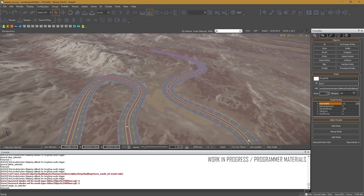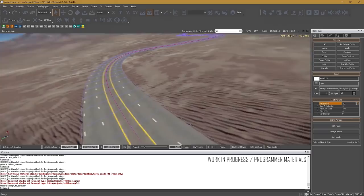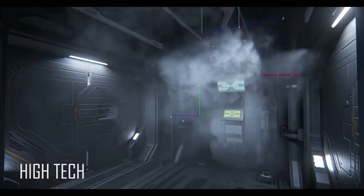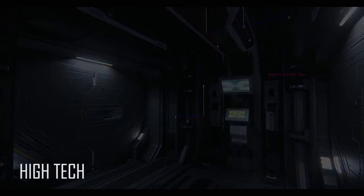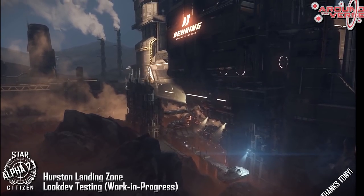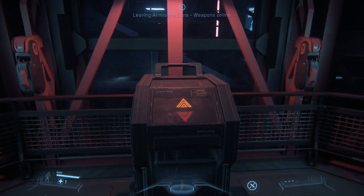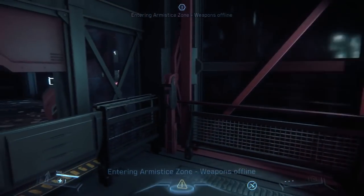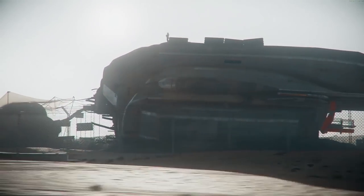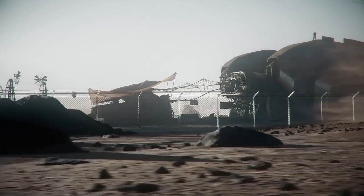The engine team improved GPU crash reporting handling and started on a new road system and toolsets to work with planetary tech, so terrain features and structures can have cool twisty roads placed intelligently. Level design has been working on a gameplay pass for the room system in Levski to ensure players won't suffocate in random places, and are now working on Hurston's landing zone, Lorville, the next hero landing zone being built out. QA have been busy testing 3.0, subsumption, gravity, elevators and more. System design has been testing Levski with a full AI population, tweaking behaviours to avoid overcrowding, stress testing servers with max AI populations to get the best possible performance.